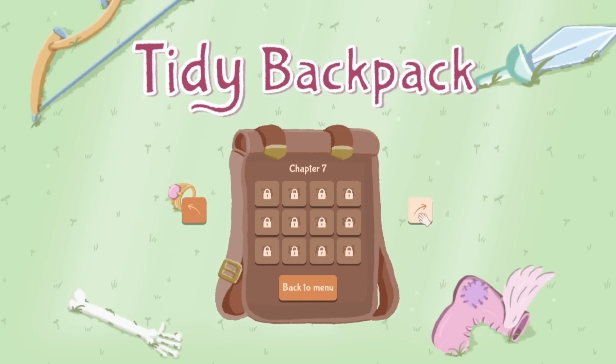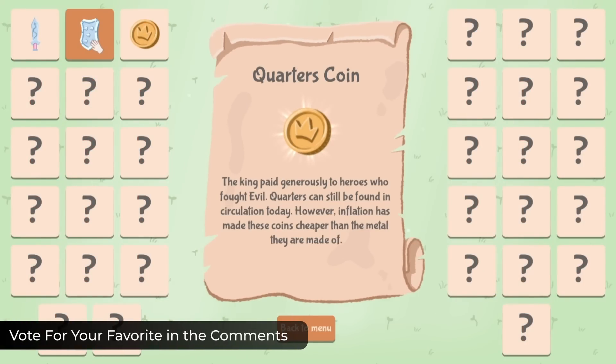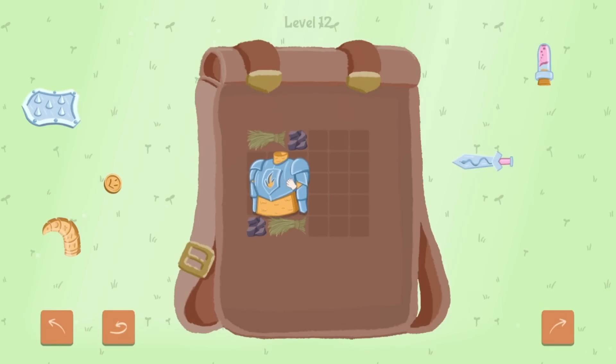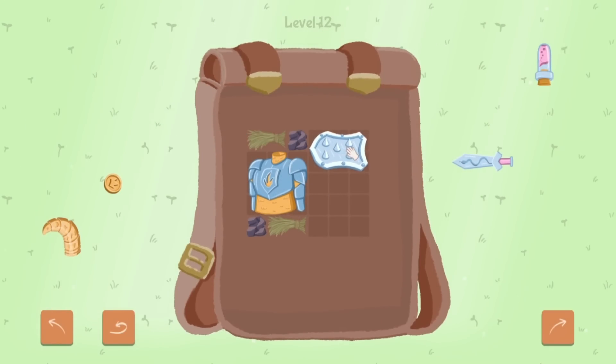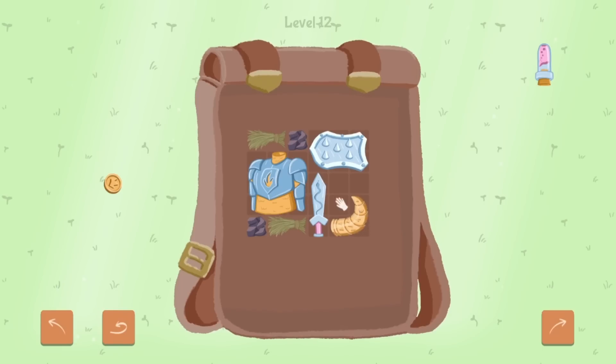With 33 unique items to collect, your goal is to fit everything neatly into your backpack — basically middle school all over again. Using simple controls to grab, rotate, and place items, the game is meant to be inviting with cozy graphics and chill music, making it easy to lose track of time.